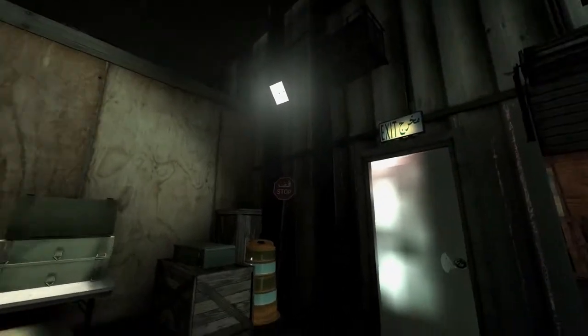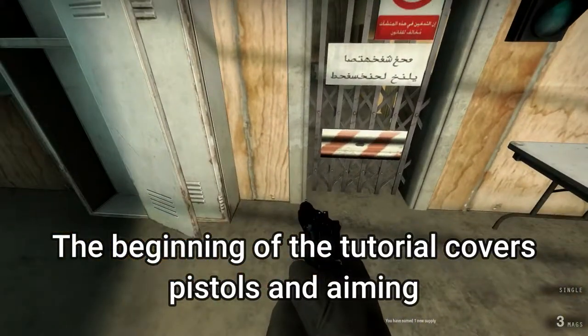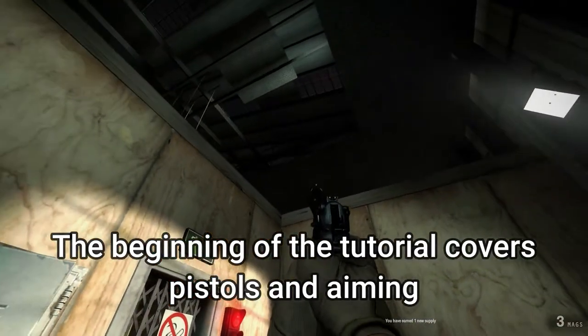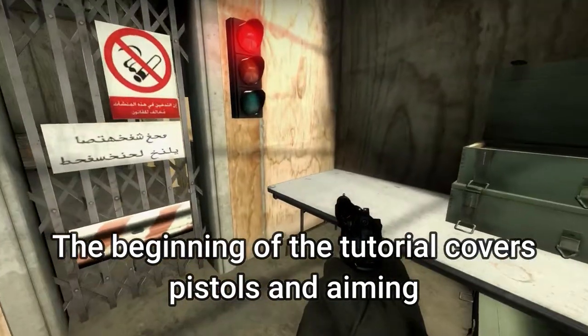Time to gear up. Grab the sidearm on the table. This is your personal weapon. You can modify it as you see fit. You'll be issued a primary weapon on deployment based on your role, and you will always have the option to carry a secondary. Move into the next room.